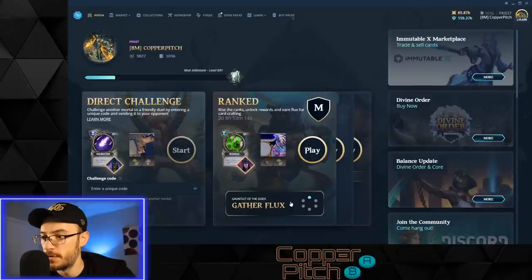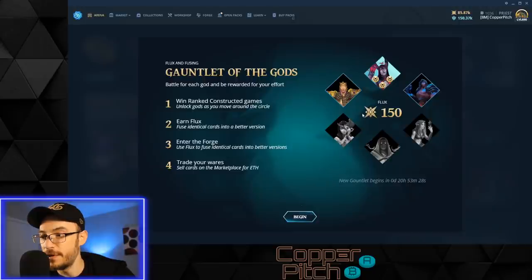In order to gain flux, you use the Gauntlet of the Gods. Every single day you can do your gauntlet wheel and play any god. At first they're all grayed out, but once you've played with one it will unlock other gods next to it. There are three pips with victory symbols — I've already gotten three wins with death today and I earned 150 flux.